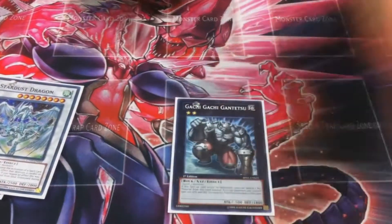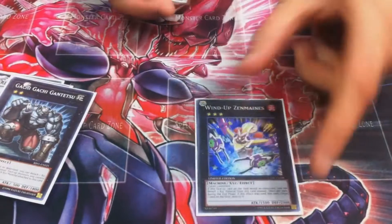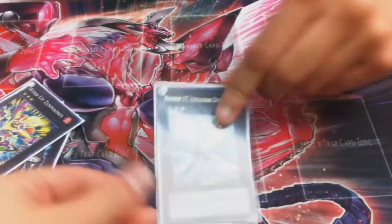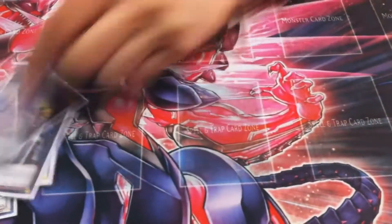XYZ monsters now. One Zenmaines — I love this card because with the Marksman, you detach Marksman and pop a card. So good.